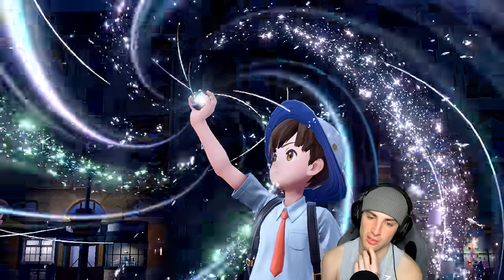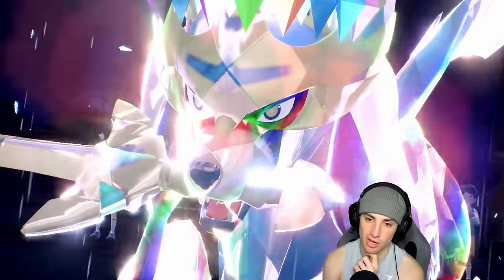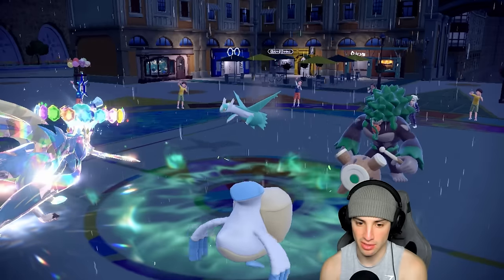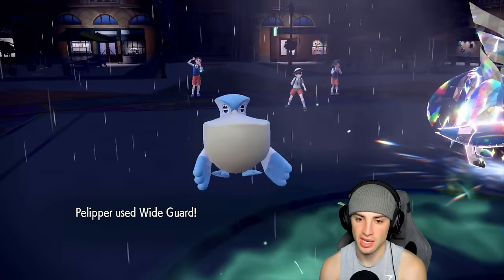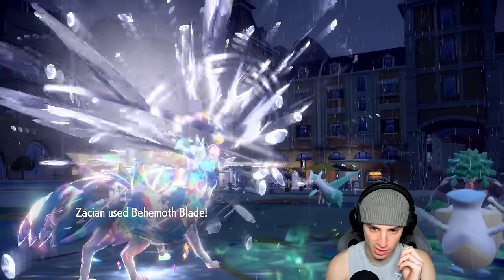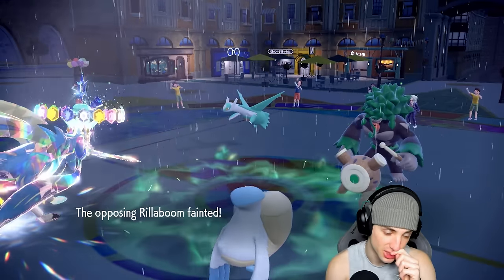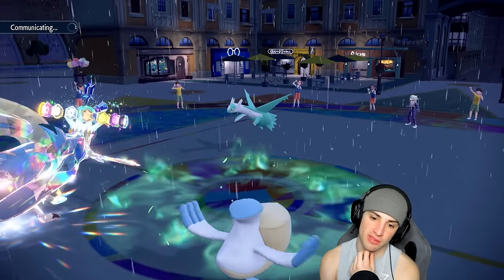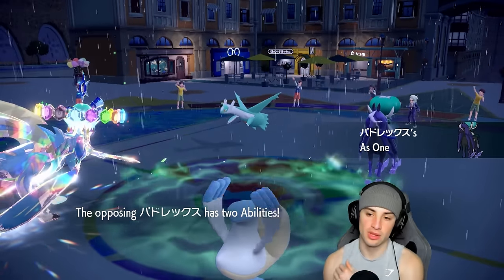We need to face Shadow Rider Calyrex either in Tailwind or with Basculegion outspeeding it - that's an absolute must. Looking to KO Rillaboom with Behemoth Blade - they protect Latios. I end up using Wide Guard. Checking how many turns are left in rain and Tailwind - two turns left in rain, one turn left in Tera. I drop Behemoth Blade and one-shot Rillaboom, which is huge.